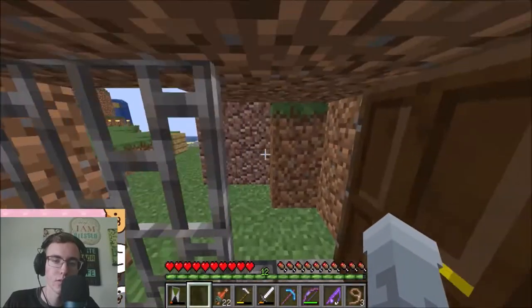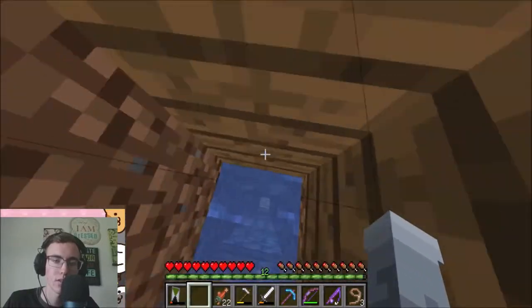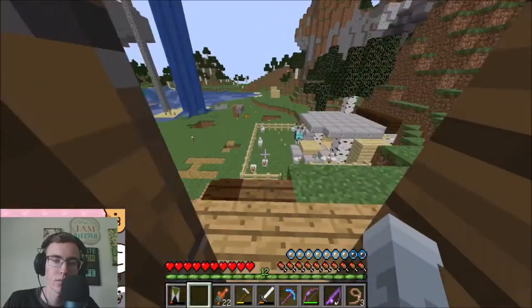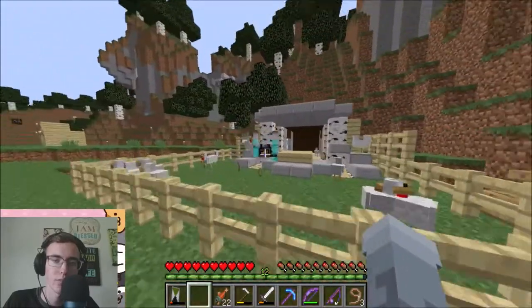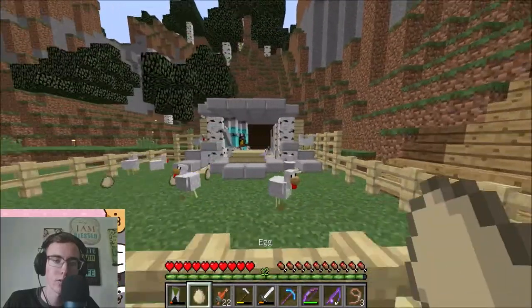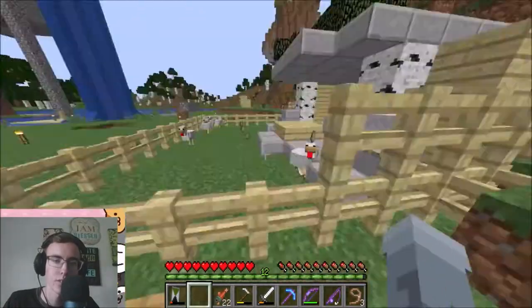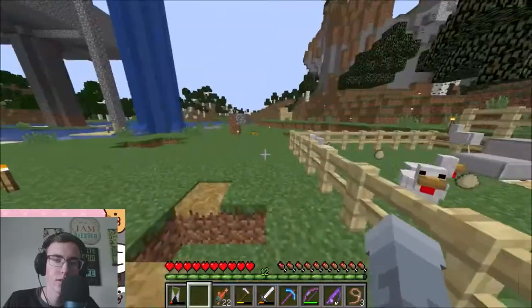Now I'll show you the way downstairs. This is where a lot of stuff happens down here — this is a good way to get down, the fastest way down. This is the chicken farm. And there's my horse, Billy Bob Joe. That is his name. His name is Dinnerbone right now because my friend and brother keep changing his name to Dinnerbone because he looks stupid that way.